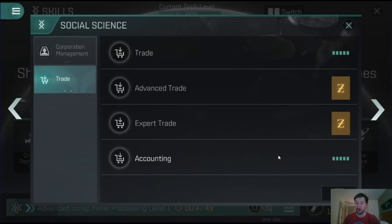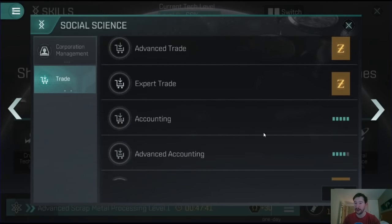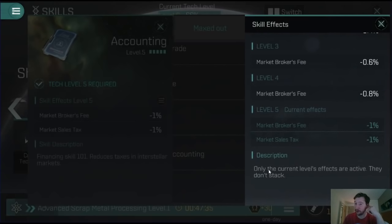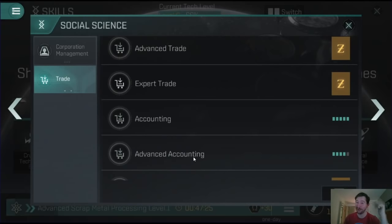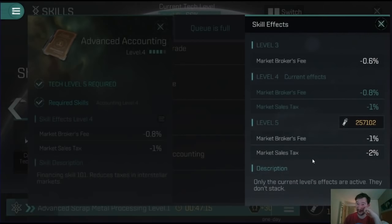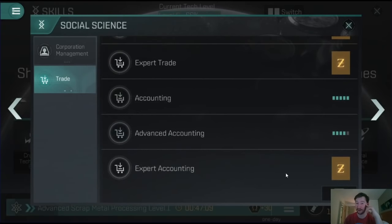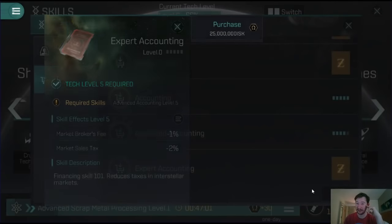The only other really important skills I've got are trade, accounting, and advanced accounting. I would recommend going into accounting before trade - this will increase your profit margins. With accounting, you reduce the market broker's fee and the sales tax. The broker's fee is when you list something on the market, and the sales tax is the tax you pay when it actually sells. Advanced accounting further impacts the broker's fee, and you'll get a nice big drop in sales tax at level 4 and level 5, and again at expert accounting.